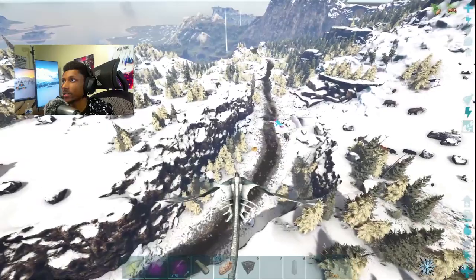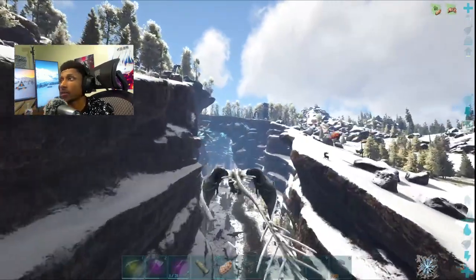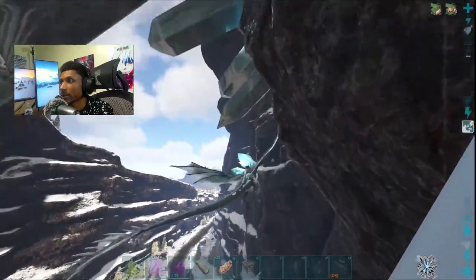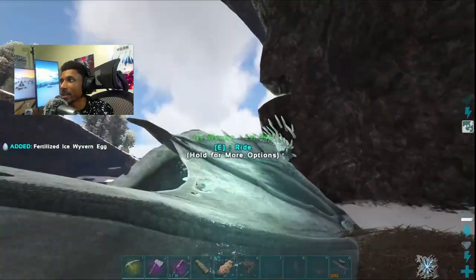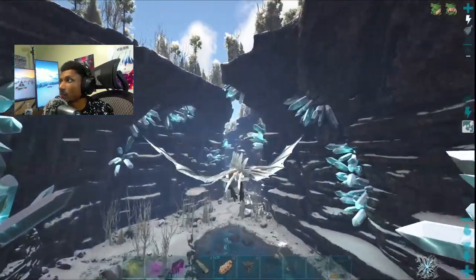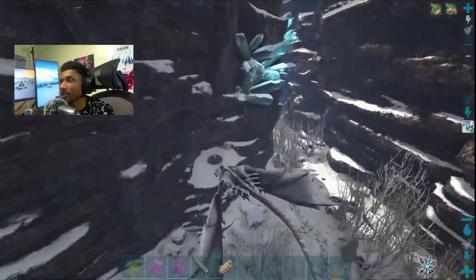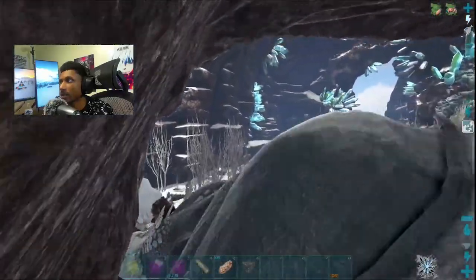We're at the ice wyvern trench and I can already see a bunch of commotion on the outside, but what we want is on the inside. I vaguely remember the locations where they spawn. We're just going to ignore everything and go straight for the eggs. There's one right there — looking good so far. First location and there's already an egg here — level 20, come on. We're going to take them anyway just so they can respawn. I don't know if this is true but if you don't take the bad ones they won't respawn and will just sit there. There's a level 95 — that one's getting taken as well.